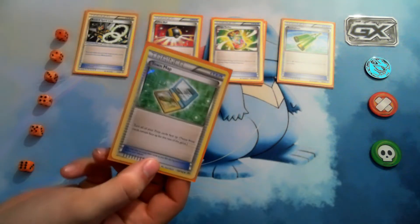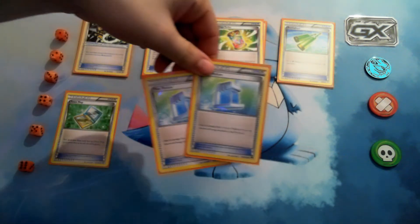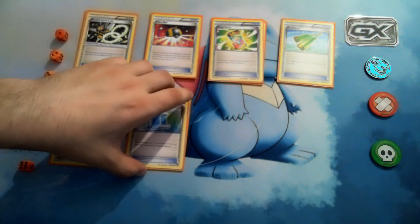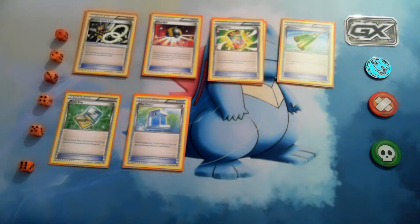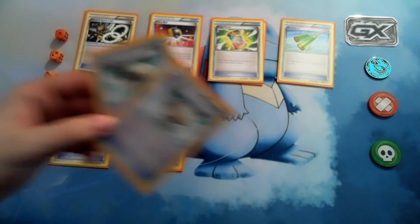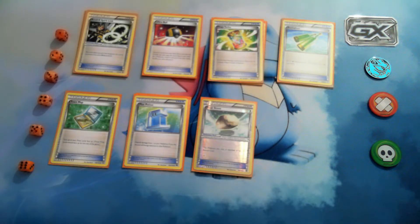One copy of Town Map, two copies of Max Potion — only two. That's useful since Beedrill EX discards its energy cards, so you can heal it right away. Mega shouldn't have any energy on it anyway, so you can heal it all the way back up. Two copies of Float Stone — I use the reverse holo — you only want to be putting that on your Octillery.